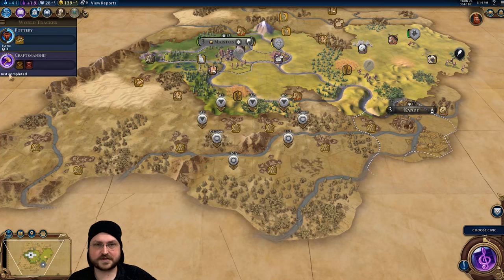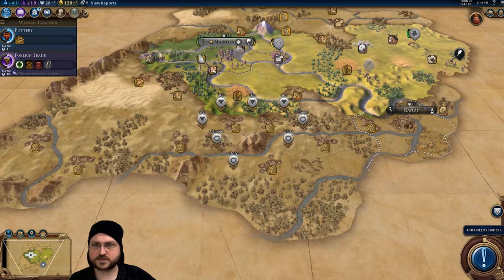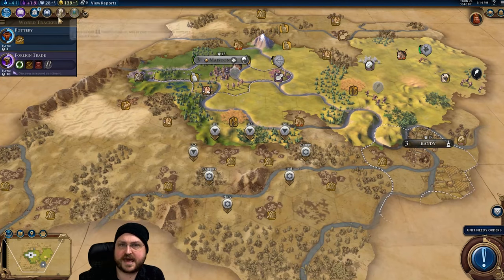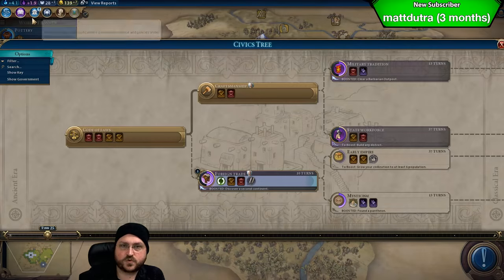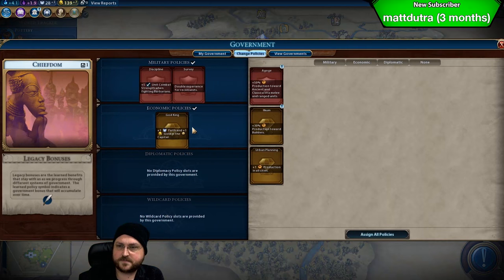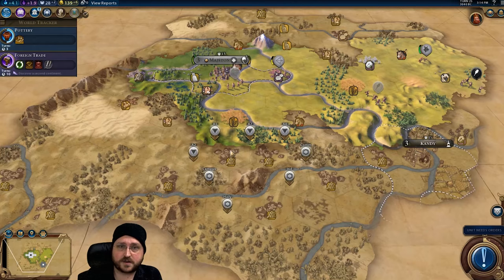Do we want to change policies now? Probably, because we'd have to wait 10 turns and I do want to get a builder. Actually, 10 turns isn't bad. Here's what we're going to do — we are going to change our government because I don't need God King right now since we got our pantheon. Rather than go to Ilcum, I'm going to take Urban Planning at this juncture, because I might squeeze out one more archer before I start my builder. We'll be able to swap things around in 10 turns anyway — the settler will be seven turns, so that's going to be okay.